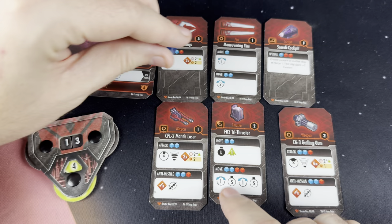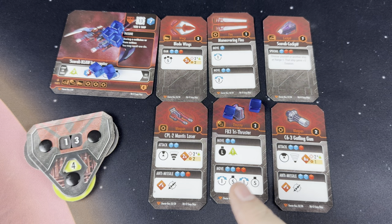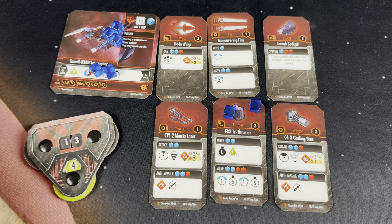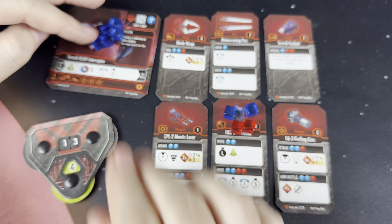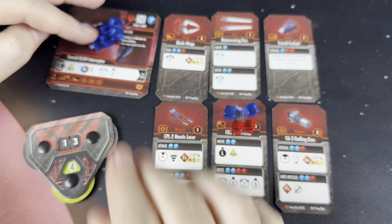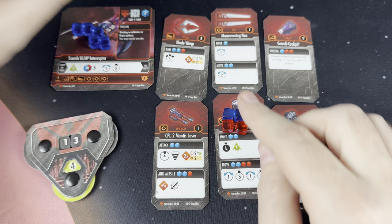Let's say I wanted to do the bottom section of the tri-thruster — a turn, a short move, another turn, and a short move, trying to maneuver around to get behind somebody. Well, that's going to cost me two blue energy, but it's also going to generate heat. Heat comes from a neutral supply — I'll pull out two red cubes and those go on the card. The red cubes have an infinite supply from a big common pile, so they don't come from my ship's available energy. But I still can't use this card again until I pull those red cubes off. So it may only cost me two to fire now, but it's going to cost me four to get it ready to use again. Managing that power is a very important part of this game.